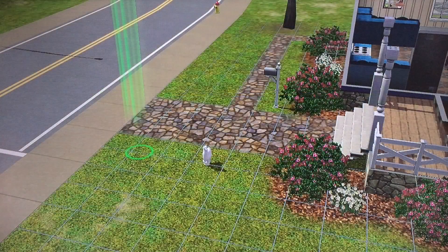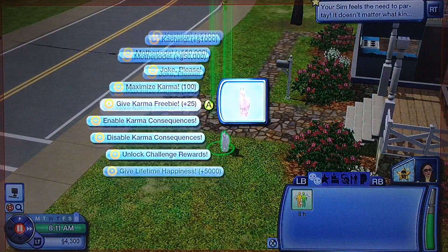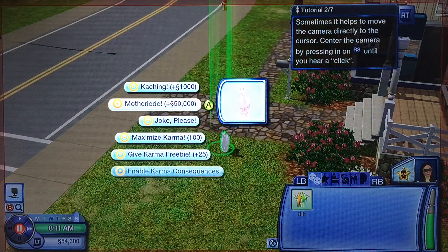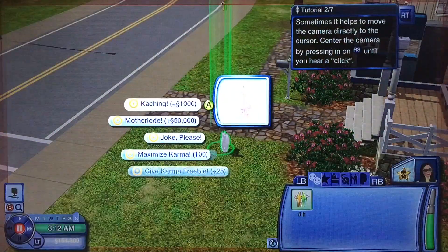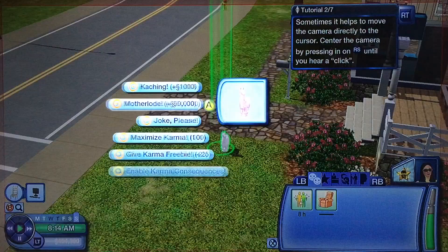And then once you got Spoot, you're going to go back to live mode. Then with your Sim, you're going to click it and then it comes up with all this stuff. Obviously you can do any of this, but the purpose of this video is to show you guys how to get money. You can see in the bottom left corner right now I have $54,300, and for every mother load I press, $50,000 more is in my bank. So that's it guys — that's basically how you get Simoleons quick and easy.